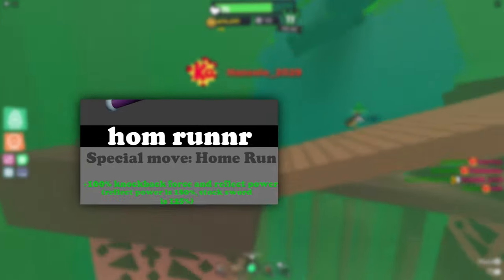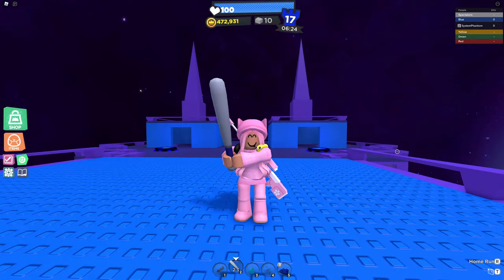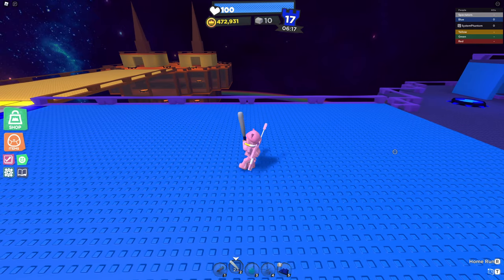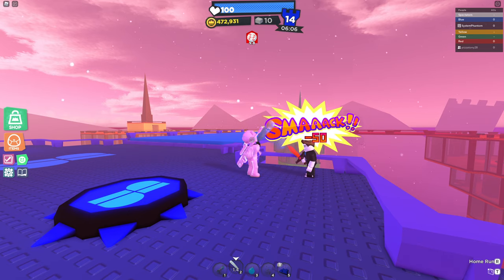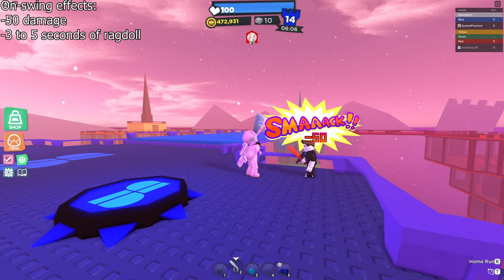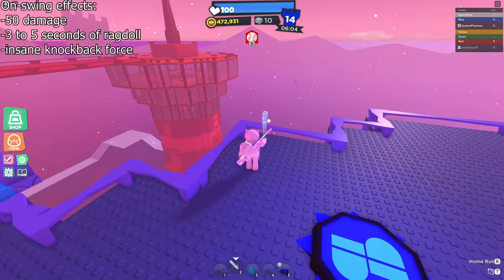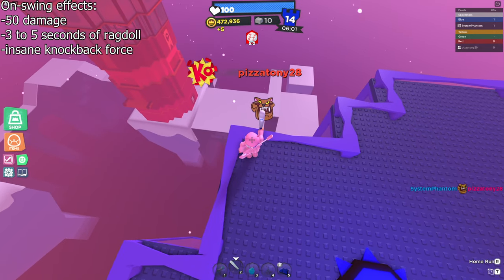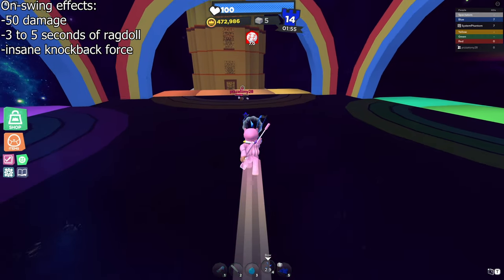But let's talk about the star of the show here — the home run. Upon using the special move, you start taking a batting stance and your walk speed becomes extremely slow. This goes on for about a second. You then swing the bat and anyone directly in front of you takes 50 damage, is ragdolled for three to five seconds, and takes huge knockback. This will be pretty much certain death for anyone you hit as long as you swing in the direction of the void. Even if they hit a wall or something, you can easily finish off the ragdolled body too.